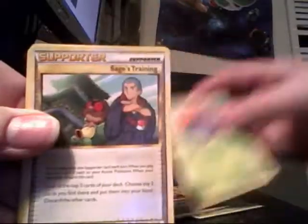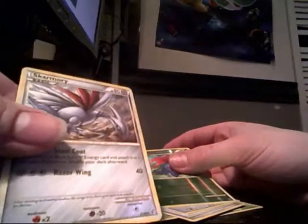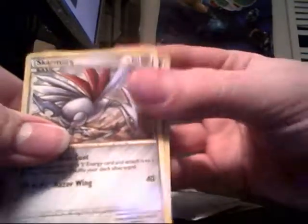Slugma, Dunsparce, Sneasel, Gloom, Supporter, Matang, Gloom Reverse, and a Skarmory rare. Not bad first pack. Not bad, could be better. I'm going to keep the Skarmory and the Gloom.